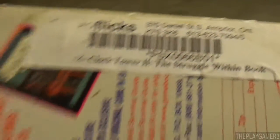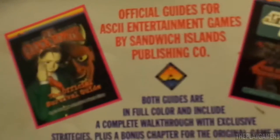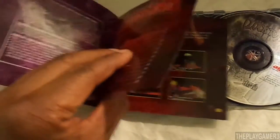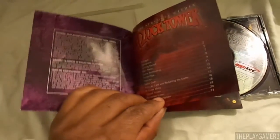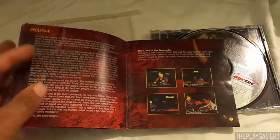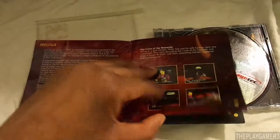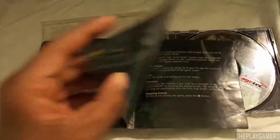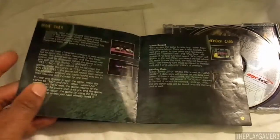Let's get to the manual. This was a rental — somebody rented it out. That's the strategy guide. It's a full-colored manual, which a lot of PlayStation 1 games didn't have back then. As always, I'll put the manual on a separate video. The manual is in beat-up shape — this was a rental.